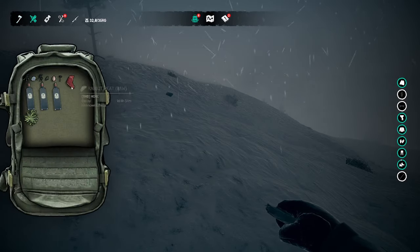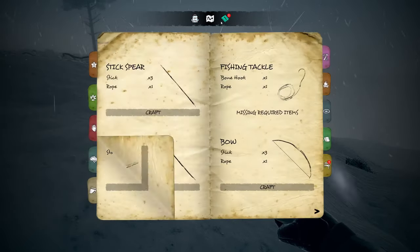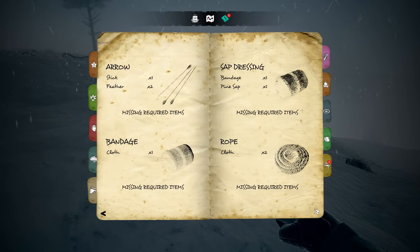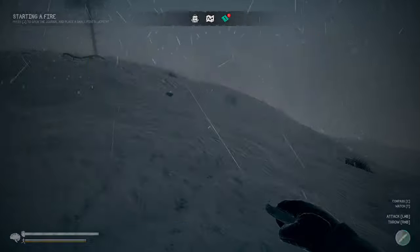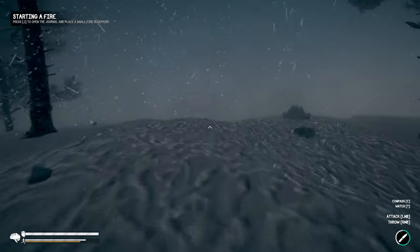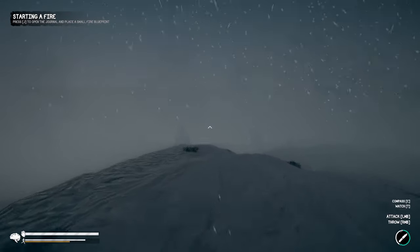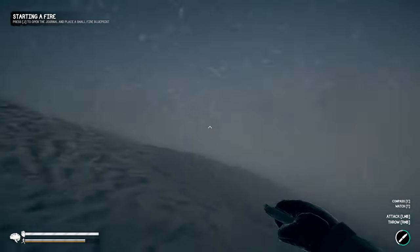We check our weight — still okay — and confirm we got rabbit meat and rabbit pelt. We also received some new recipes: arrow, sap dressing, bandage, rope, and something called a 'crafted bidden' — not sure what that is. Staying up high feels preferable for a vantage point, but in this weather there isn't really much to see other than snowflakes.